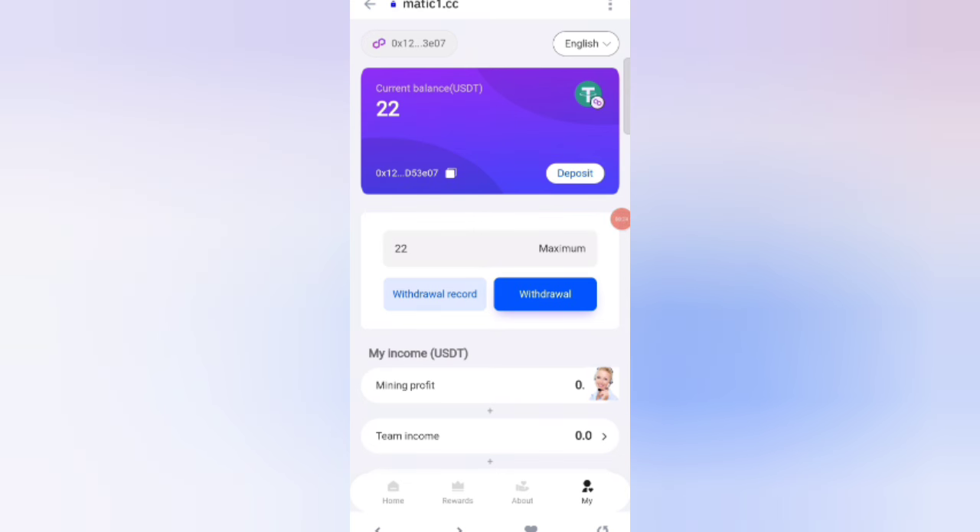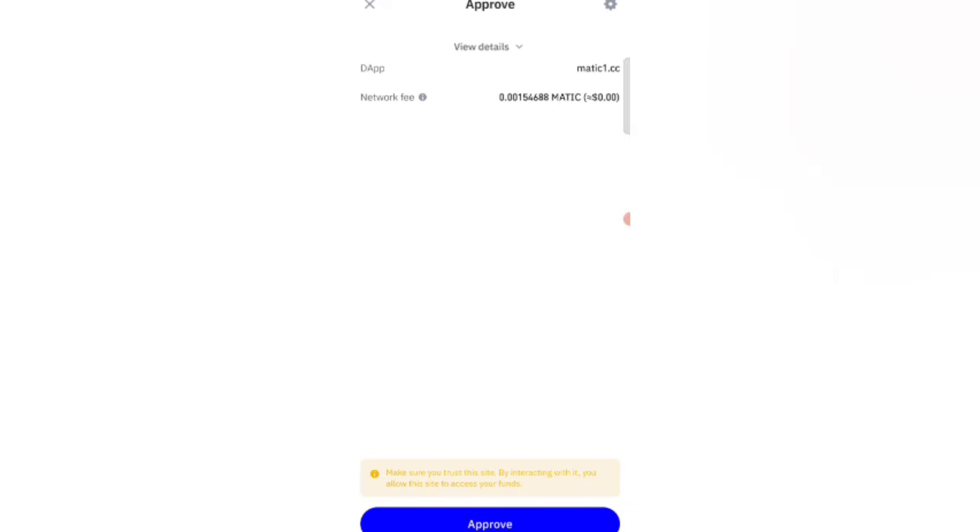Now click on the 'My' option, then enter your maximum withdrawal amount — I am entering 22 USDT. Click the withdrawal option. You can see the screen while it processes; it shows a progress indicator as you click confirm.